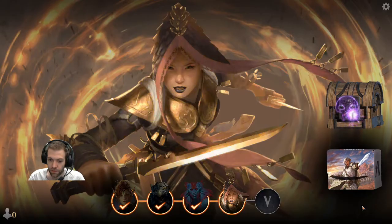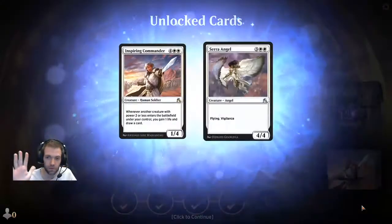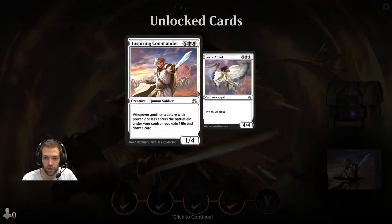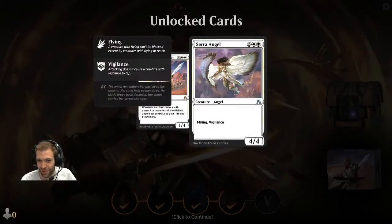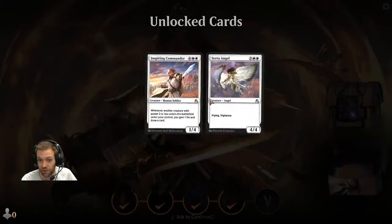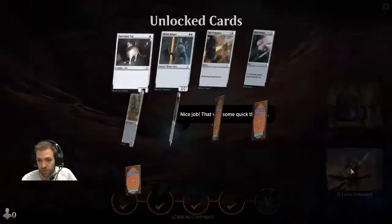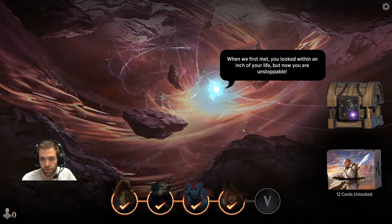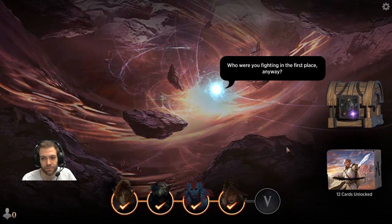So that's four tutorial battles done, one to go. We've now seen all five colours: white, blue, black, red, and green. We get more cards. Now we're about to find out who we've been fighting — Nicol Bolas.